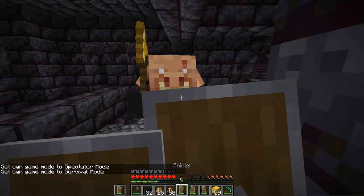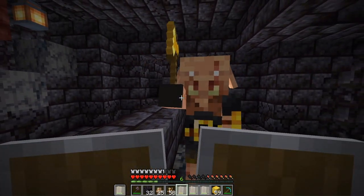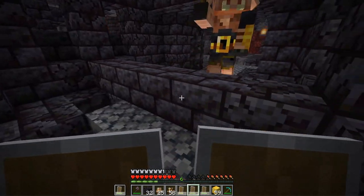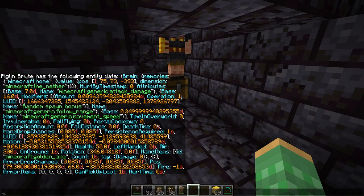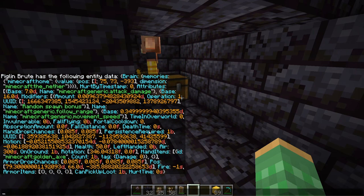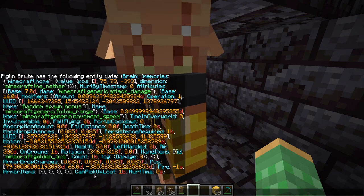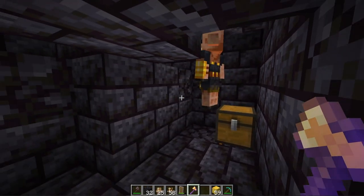Piglin Brutes have some interesting properties. First, their weapon is an axe, so they can disable shields — knocking them down so they don't work, and even with multiple shields they all have a cooldown so you can't raise another one. They also have 50 health, equivalent to 25 hearts. They spawn with the PersistenceRequired tag set to 1, meaning they do not despawn — they'll always be waiting for you. This also means they don't count towards the hostile mob cap and won't prevent other mobs from spawning. They also have the CanPickUpLoot tag, which has quite a few unique properties.